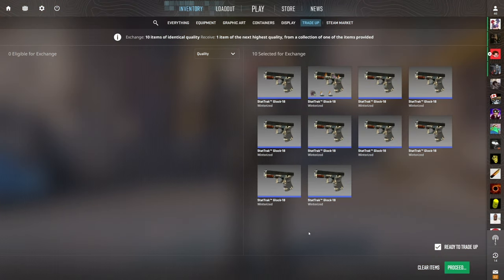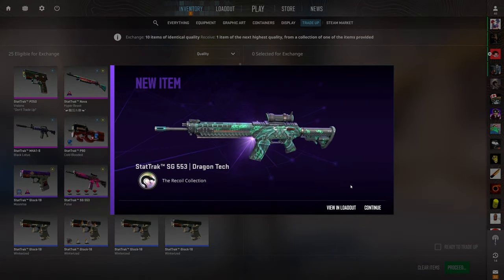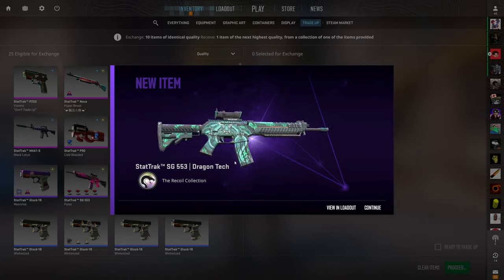We have a lot of insane trade-ups to go through today — 12 in fact — but let's start it off lightly with this crazy 130-plus percent profitability Recoil trade-up. We have a 60% chance to profit, and the best outcome is the StatTrak minimal wear SG DragonTech at over $1 of profit. Best outcome, first click — and we actually hit it! What a way to start it. I hope that's a sign of good things to come.